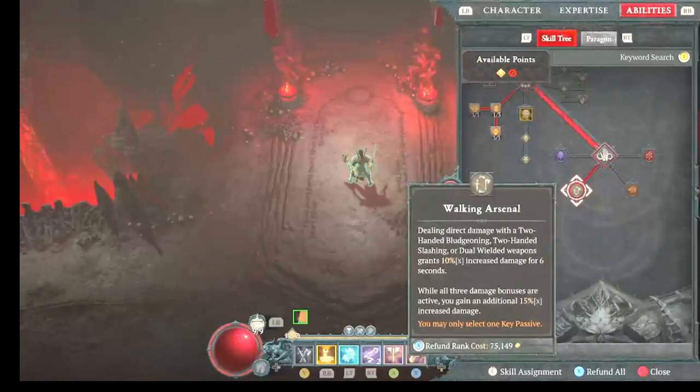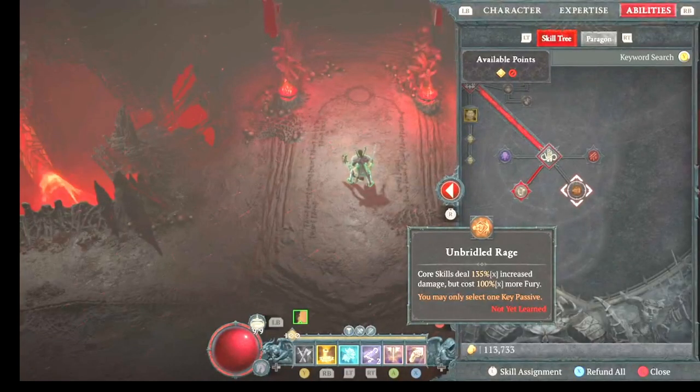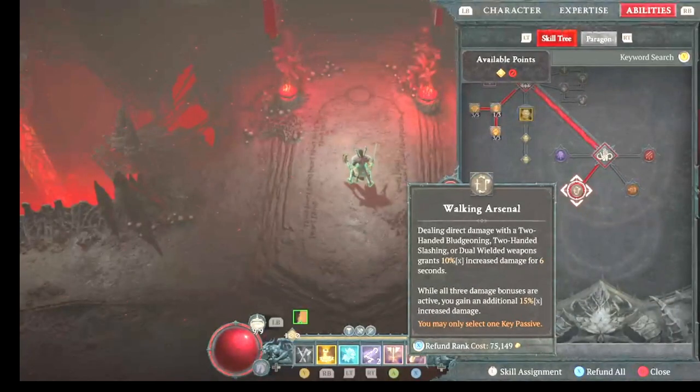Healing fury. And then Walking Arsenal — I know people like to use Unbridled Wrath, but it takes way more fury, so you're having to do more basic attacks. Not only that, but since I have core damage on my gear, the double swings are only hitting for like an extra 200,000 a crit, so it's really not that good for this specific build. Walking Arsenal is the way to go.